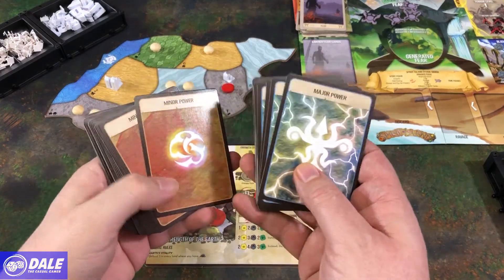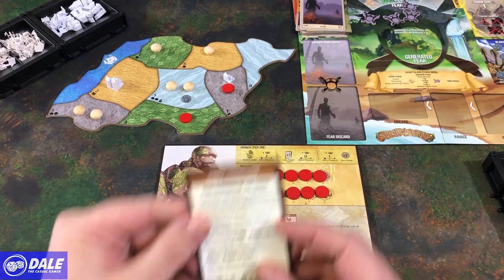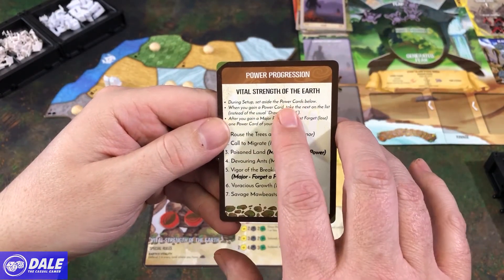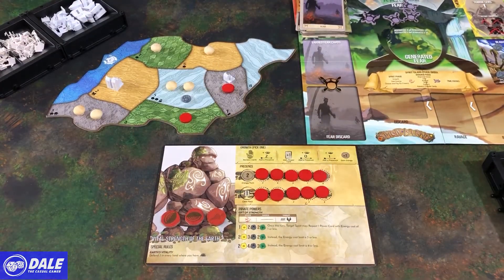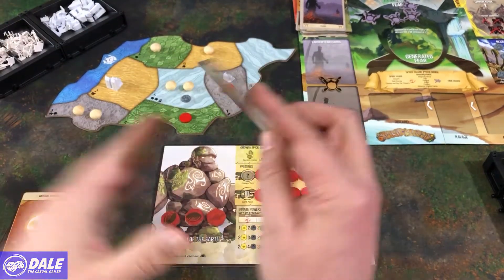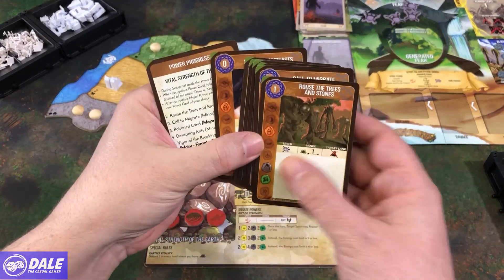At this point you would probably want to shuffle your major and minor powers, unless you are playing with the power progression card. So Vital Strength — during setup, set aside the power cards below. So we'll go find these, and as we would gain power cards, instead of drawing four of these and choosing one to keep and discarding the others, we are just going to take the top card from this list.